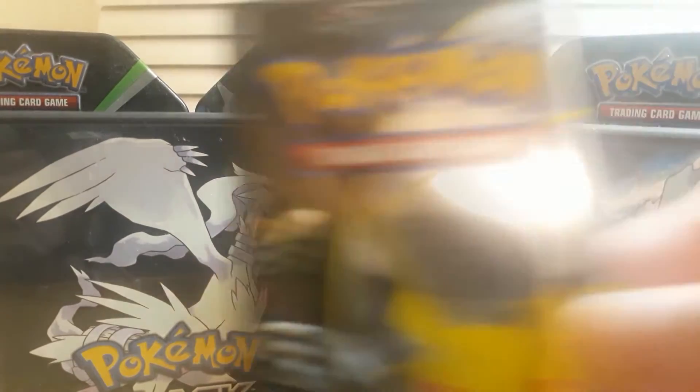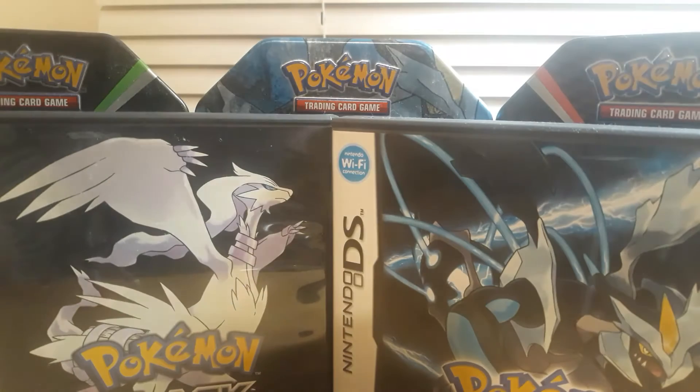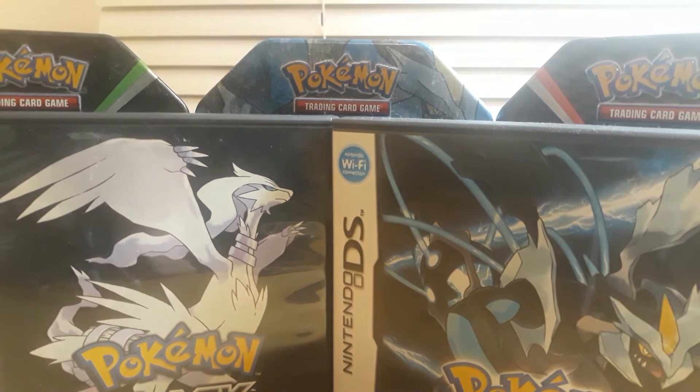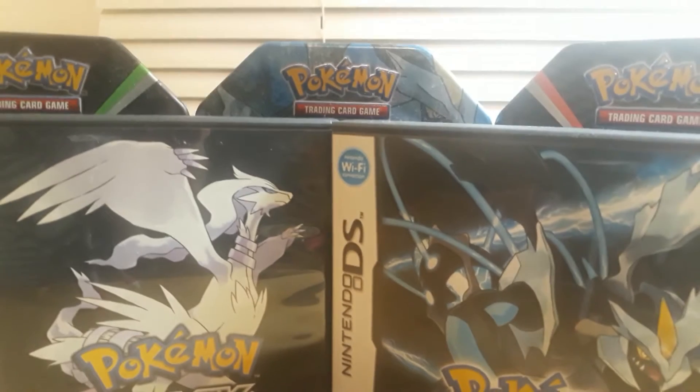But these are the main hitters right here. I'll try this one first. Hopefully we'll pull either a base set card or an EX. I want an EX. Definitely one of the trainer cards — those are pretty cool. Let's do this. Alright, so we'll just open it up.